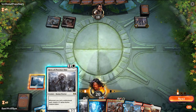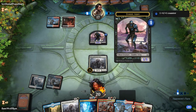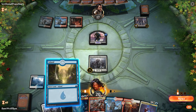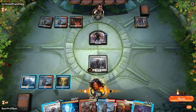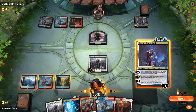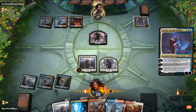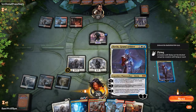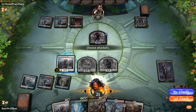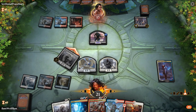Opponent has Dreadhorde Invasion, so they might be on some sort of Amass deck. We do need to eventually find some removal spell because that token will get really big. Dovin's also sweet here. We'll cast Dovin, make a Thopter, and attack for 2. The quicker we pressure our opponent's life total, the more it puts a clock on them.